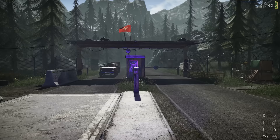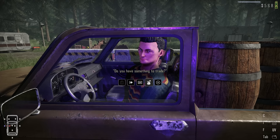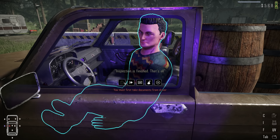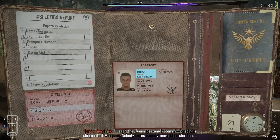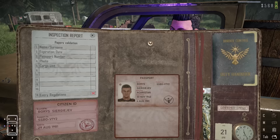Does it match the number plate? Nope. Looks suspicious though. He's not allowed in - two barrels, not happening. Do they match? They do match. Expiration date looks fine. He's not allowed in - no, I'm sorry. Passport photo looks fine. Does he have a cargo list? He does - how do I look at his cargo? Inspection is done, step out the vehicle.